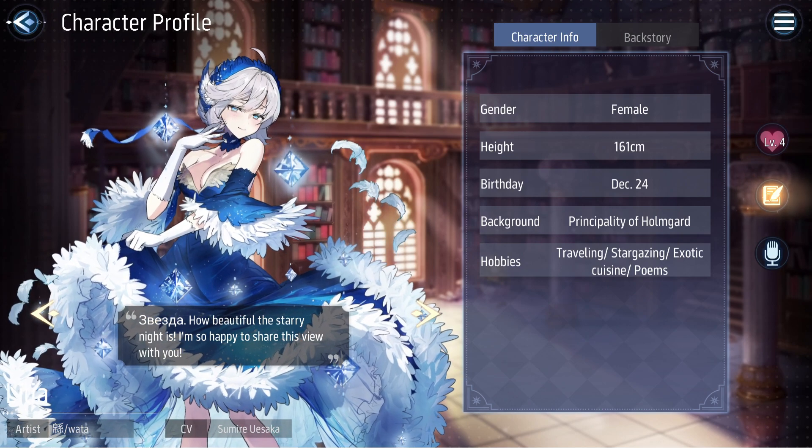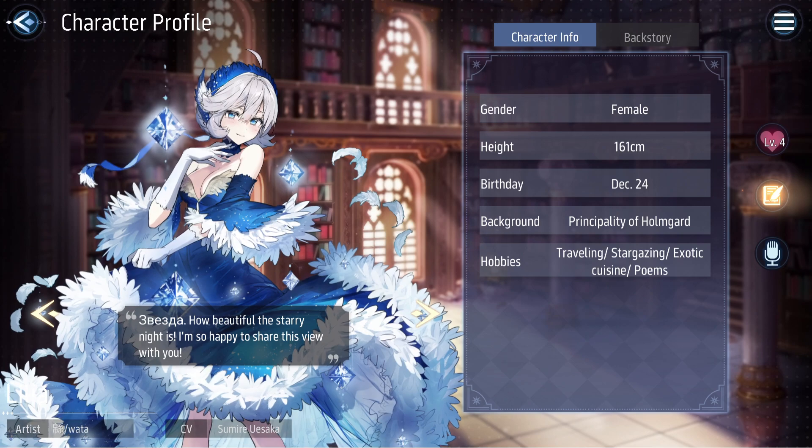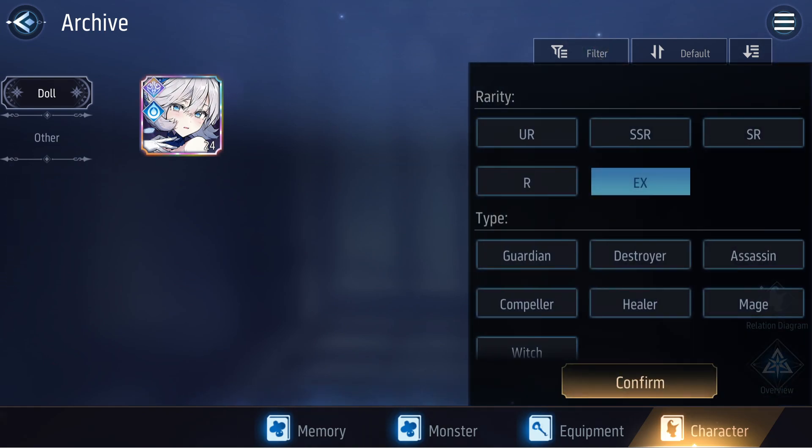I've heard that in the CN version you can obtain Lilia through a banner later on, so that's the only way other players can hope to get her. She's rarely used but can fit into certain comps that increase energy generation for early starts.